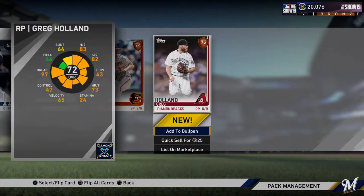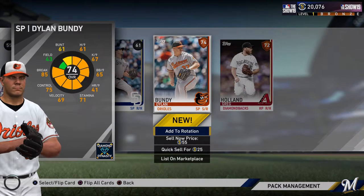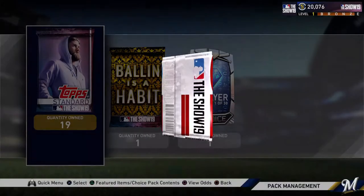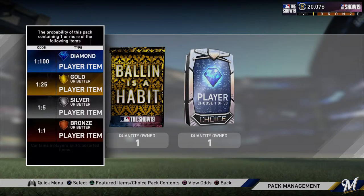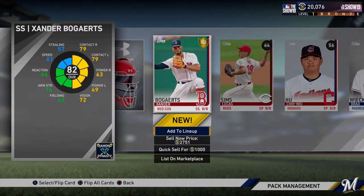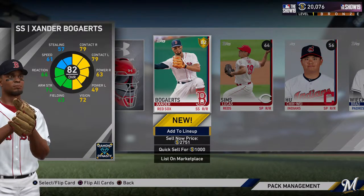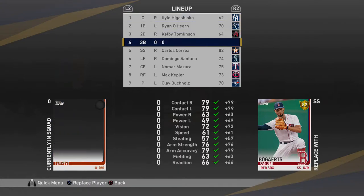We're still pulling tons of silvers. If these odds are anything to go by, we should be getting a gold anytime now. And there it is — I was just talking about it having to come soon, and there is a gold player. And of course, he's a shortstop — Xander Bogarts. I picked Carlos Correa in my other pack, and of course we got Xander Bogarts. I'll go ahead and put him at third. Two golds to start off — I'll take it, can't complain.